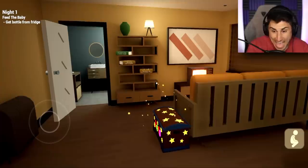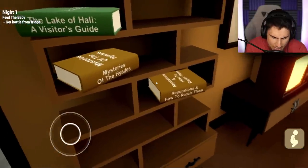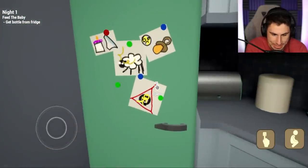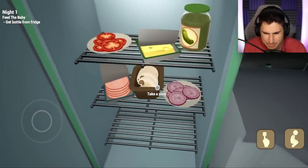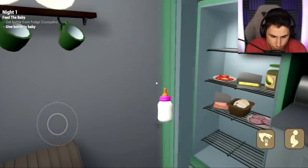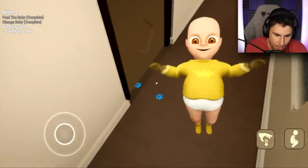I'm just gonna start playing the game regularly and when we find updates that's when we'll explore them. Are these books new? The Lake of Holly: A Visitor's Guide, Mysteries of Hiatus, and Reputations and How to Repair Them — never noticed that before. Let me stop getting distracted. First I have to go to the fridge and get the bottle. They've added some food — tomatoes, cheese, pickles, onions, mushrooms and salami. What are we making, a sub sandwich? I'm a babysitter, not a Subway employee.